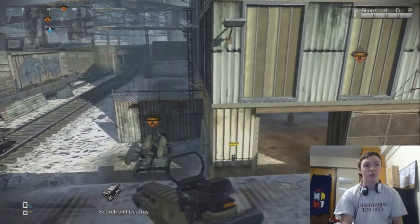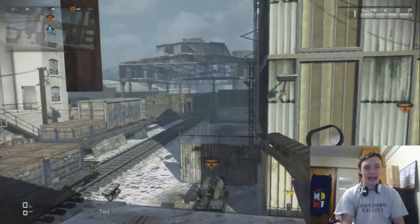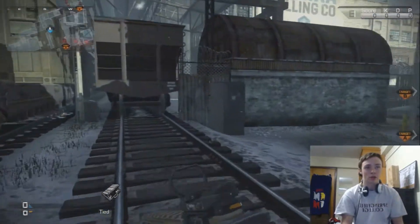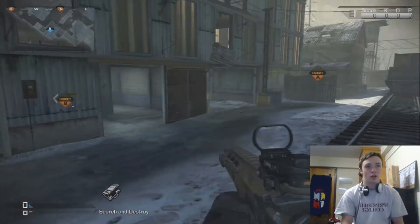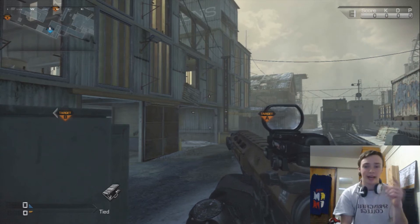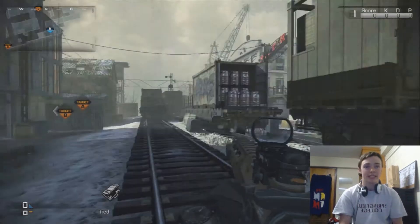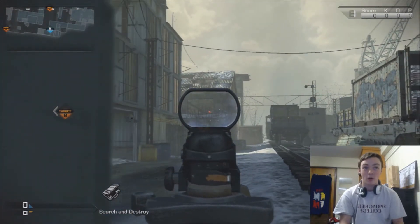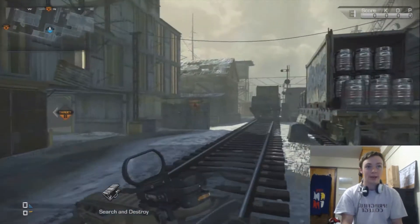There are two things you want to get control of: tin and Owens. Once you have both, you have the map. If you're having somebody plant at A, you want to get onto this green electrical thing and plant the bomb there, or sit there — though you're more vulnerable. You can get into tin or hold the electrical spot. Say you don't have tin yet but you have this controlled — have somebody go plant A and sit right here. If somebody pops out of the tin window, you can kill them before they can kill your bomb guy.